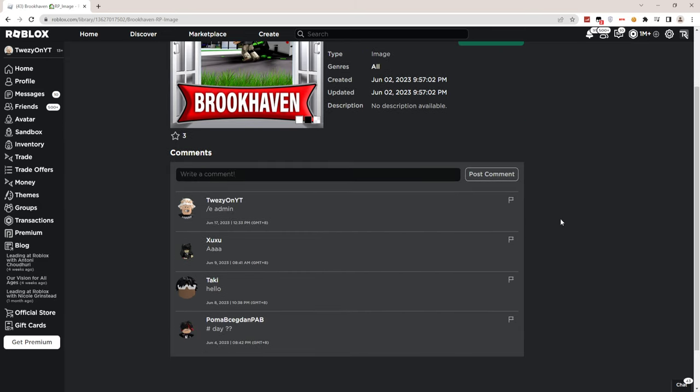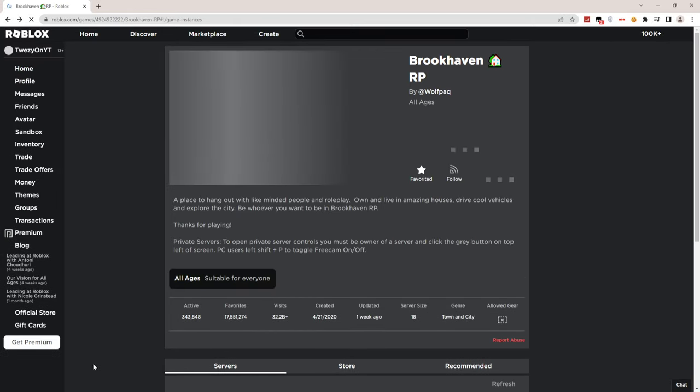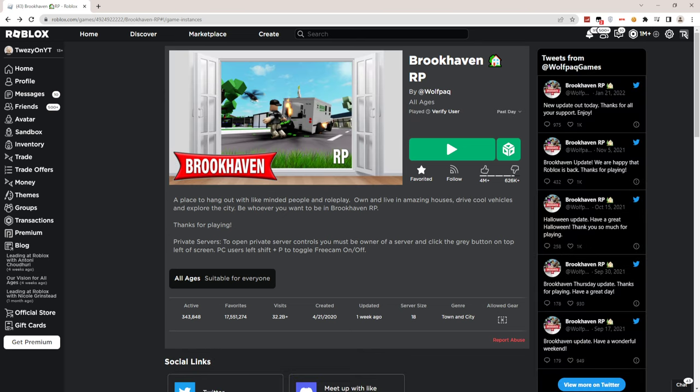Before we go any further, post the comment '/e admin' in the comments right now. As you can see I posted the comment. Then what you guys have to do is go back to the game. Once you're back in the game, join back the game right now. Trust me, you guys will be able to get admin in Roblox without any problem. Once you've done all that, you will literally be able to get admin in whatever game you want.